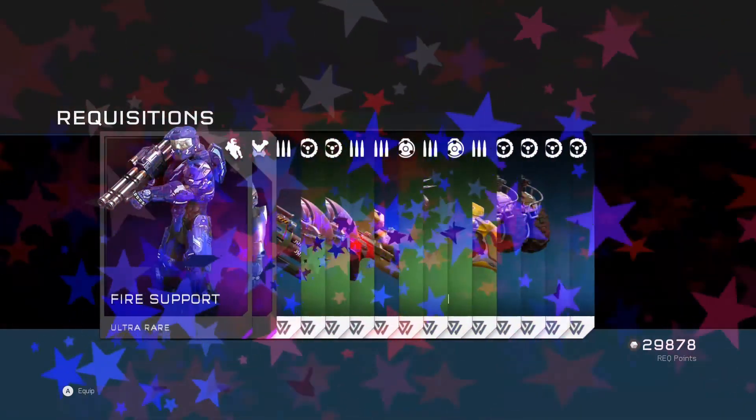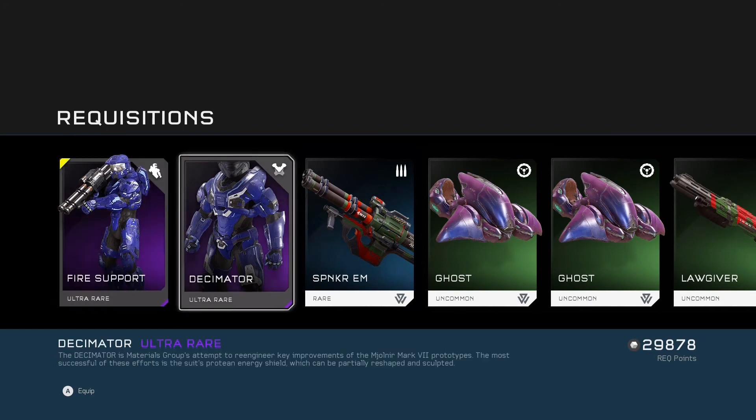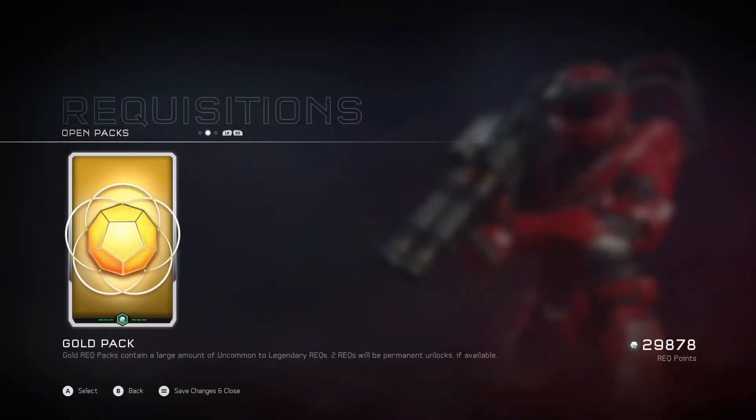Let's go into the second pack. We got Fire Support, which is the stance with the C rockets — the old school rockets. The Spanker, so I'm going to put that on, it's pretty nice. And also got Decimator, that ultra rare armor, which is pretty sleek actually. I'm going to put that on — that's what I'd call a true Halo armor, like a proper Halo 3 styled armor, not really bulky. And then also got some Ghosts, some Spankers and some rockets. Nice pack there, got a new stance.